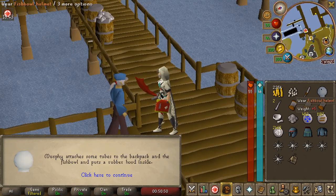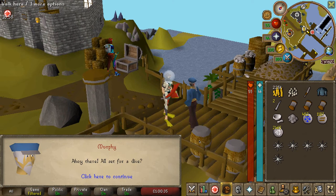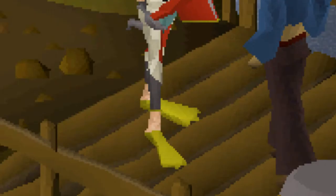Murph just made me a fishbowl helmet and a diving apparatus. This will now allow me to breathe underwater, which is going to be perfect for my seaweed farming on Fossil Island. Murph, do I look like I'm ready to swim? What do these flippers tell you?